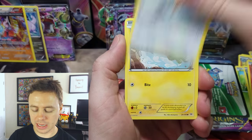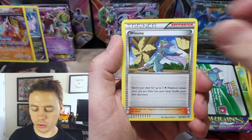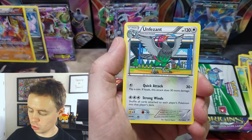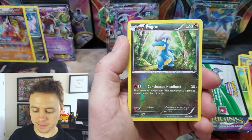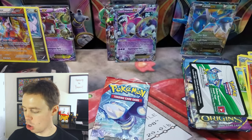Wurmple, Taillow, Lettrike, Bagon, P-Dove, Winona, Unpheasant. Followed by Fletchender, Bagon Reverse, and a Skarmory Rare.